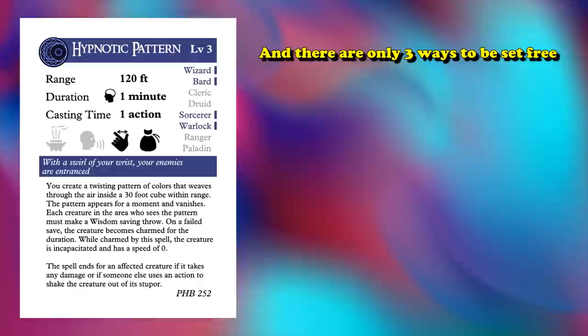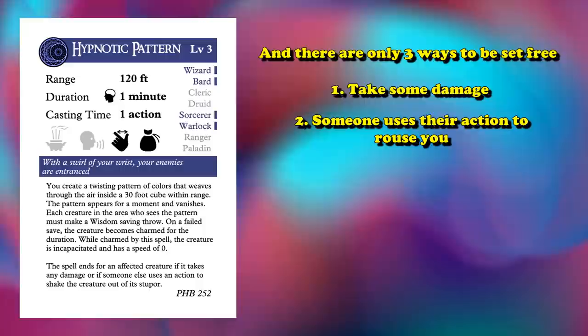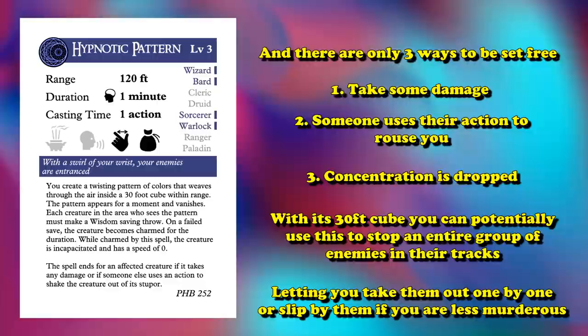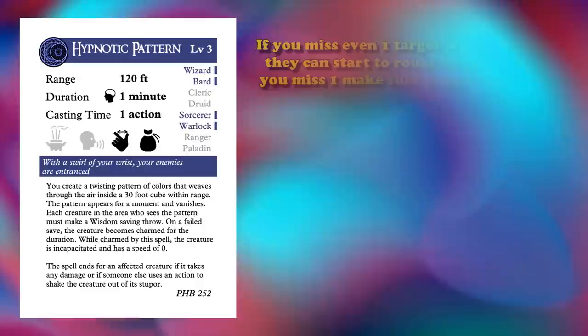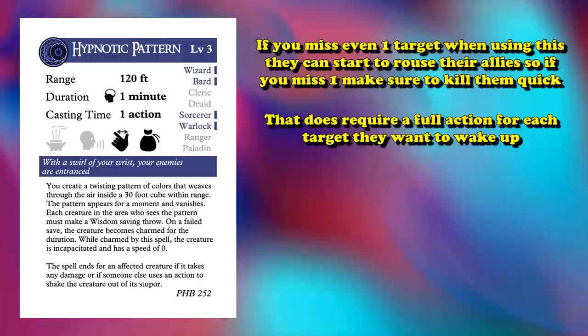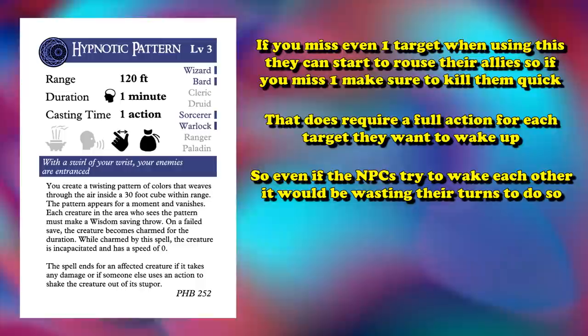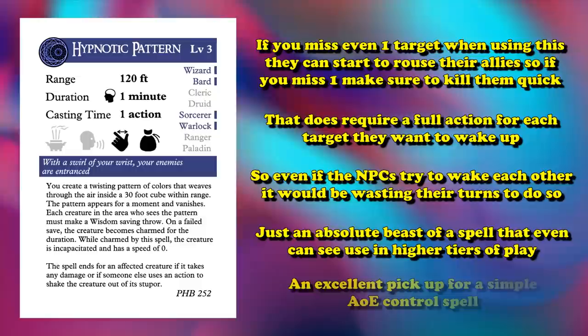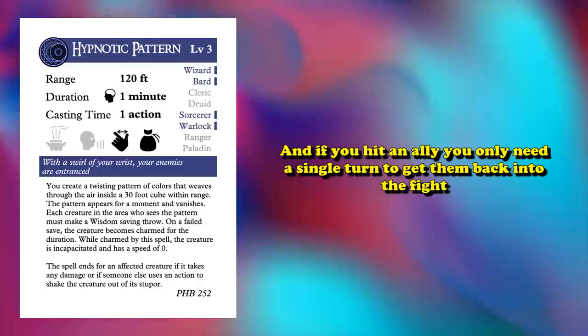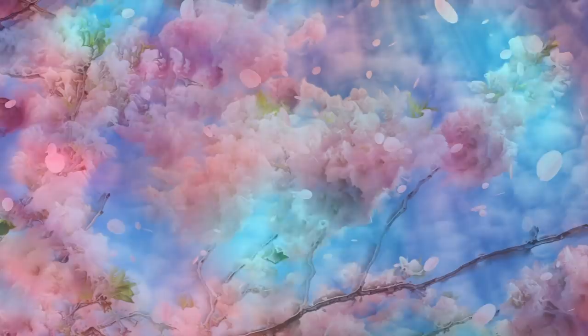If they fail once, they have the potential to be controlled for a full minute. The only other ways to break Hypnotic Pattern are if the creature takes damage, another creature uses an action to shake them awake, or you drop concentration. With the big 30-foot cube, it's possible to completely disable an entire enemy team, allowing your teammates to better position themselves. However, if you don't hit everyone with it, DMs may metagame the spell and have an NPC immediately try to shake away everyone under Hypnotic Pattern — though that still costs a full action per person, wasting creature turns. Hypnotic Pattern is usable at all tiers of play.